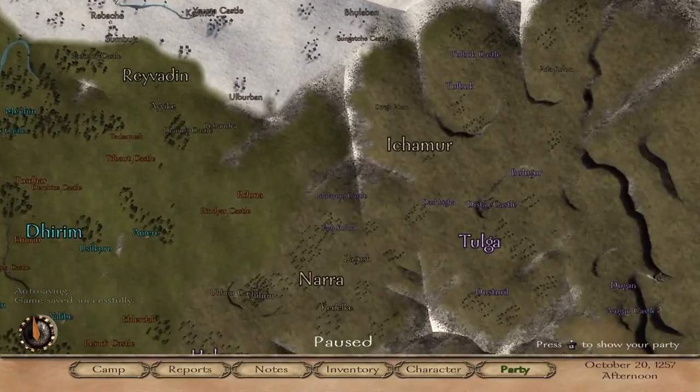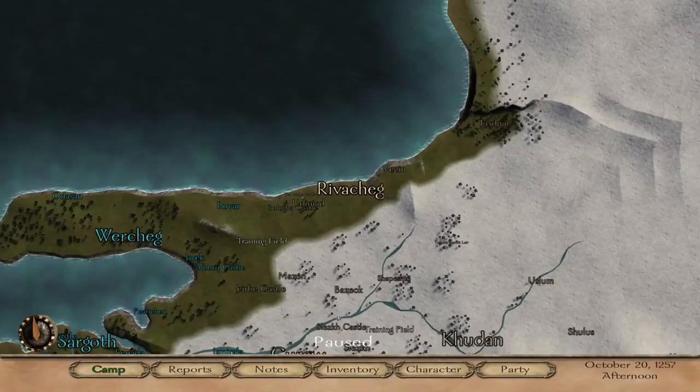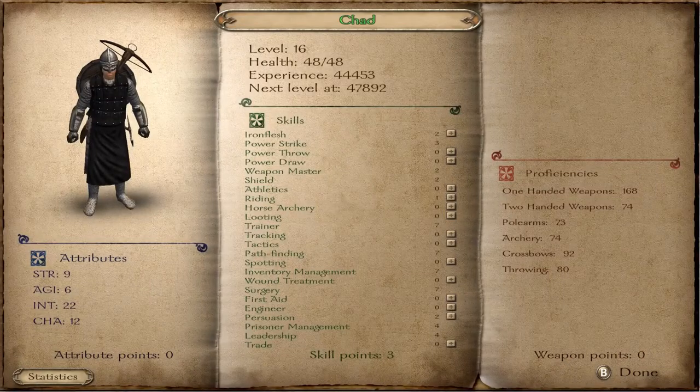My second favorite way to make money is to upgrade Prisoner Management and take fights against forest bandits, desert bandits — whatever they're called. Beat them down with a club, hammer, or mace — any blunt weapon, nothing that's going to kill them. No blades, no sharp ends. The blunt weapon will knock them out and you'll have a prisoner you can go sell at a ransom broker.